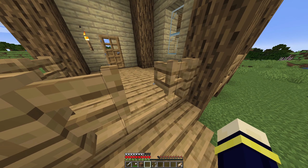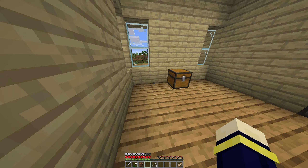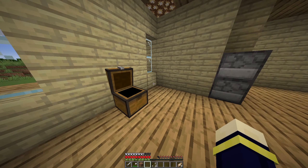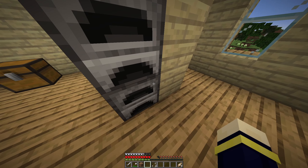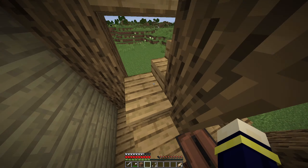We open the fence and go inside. This is our food chest — we have no food, some furnaces, some chicken, some coal, a disc, and a music player.